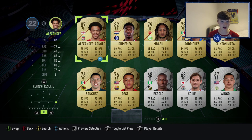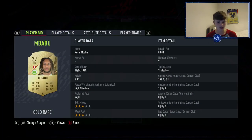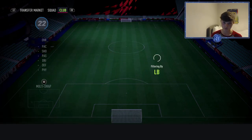At right back is a very overpowered player — Imbabu. Six foot, nice and tall, 8,000 coins. Really rapid, good defending, good physical, decent dribbling, and okay passing. He's just a very overpowered player.